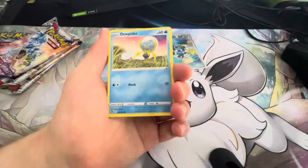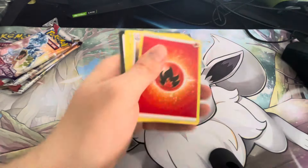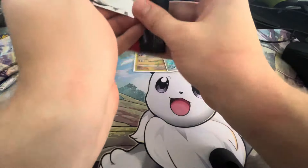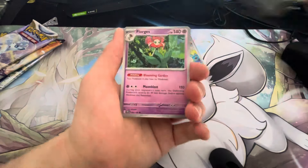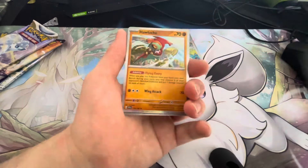Next pack: we have a Venonat, Dwebble, Spinarak. We got a Terrakion and a normal regular rare. These aren't as good as the last few boxes, but I mean, we have still gotten a few good hits.